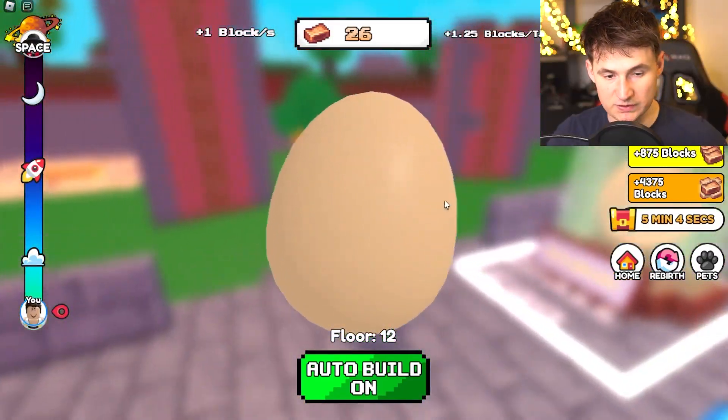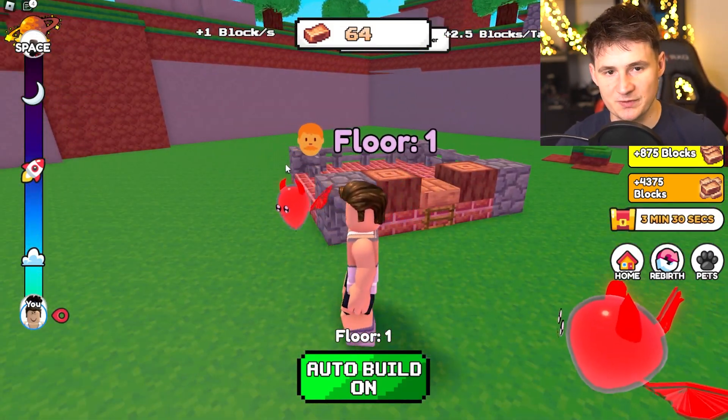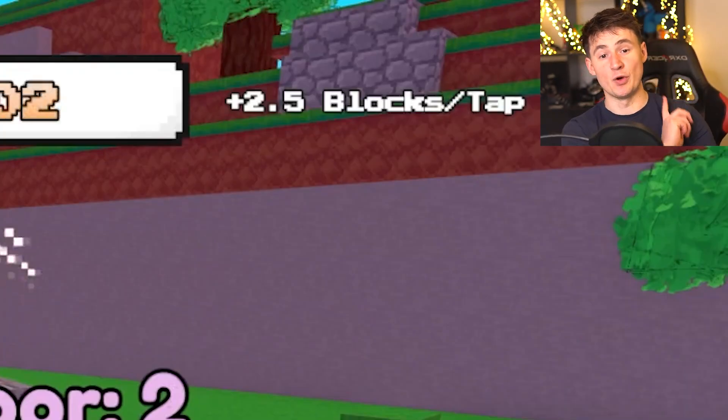We can actually get a pet, so let's open one up. Oh, balloon buddy! And as you can tell it's all gone, all gone again — but this time we get 2.5 blocks per click.